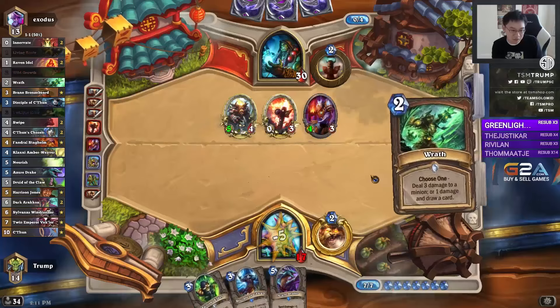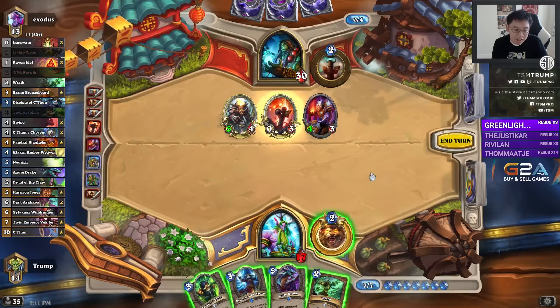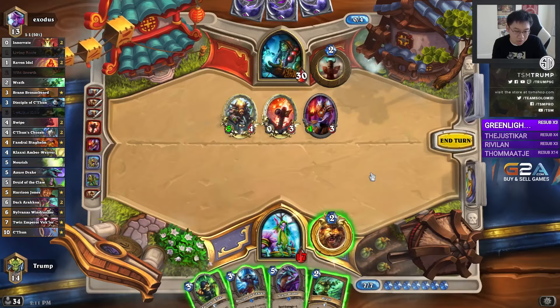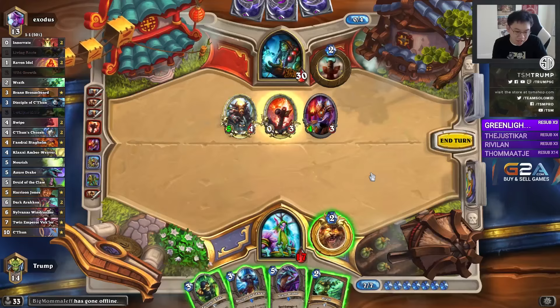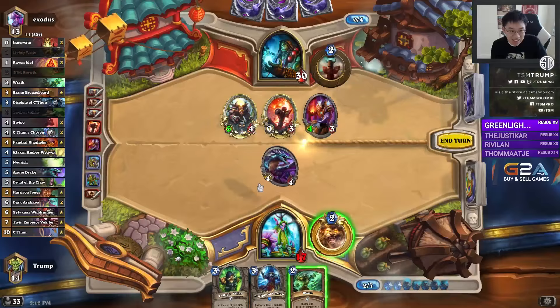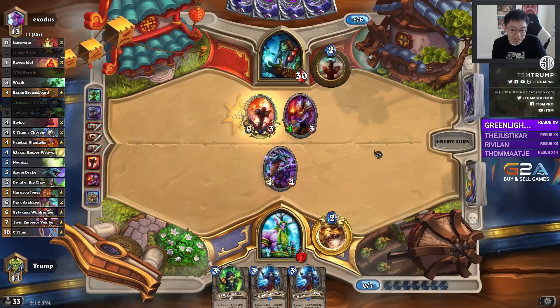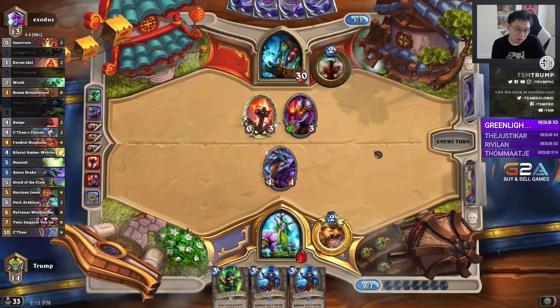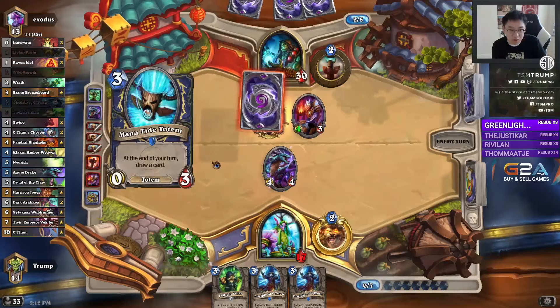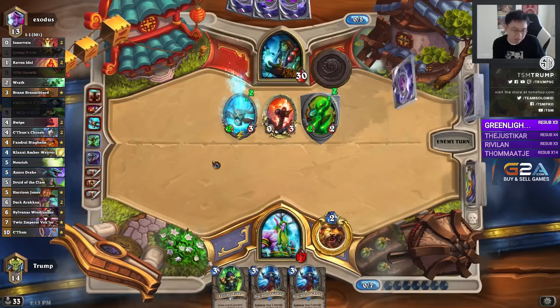Azure Drakes are pretty good in this deck — they affect Wrath and Swipe, and when they hit Swipe it's usually to very good effect. Along with the concepts of mana efficiency, the play here is either playing 2-3 drops, or playing Wrath and a Hero Power, or playing Azure Drake and Wrath — against an aggressive deck it's very important to spend all your mana. In this case I'm going to go for the extra card draw and remove the Flametongue Totem.